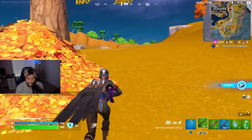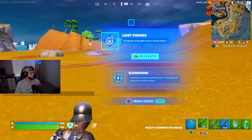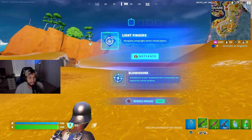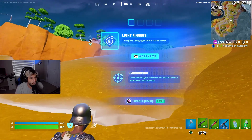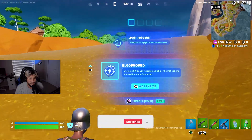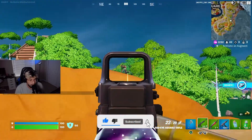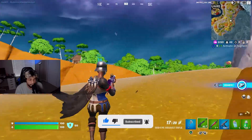There's something on my right that says ready — it says right on the D-pad. Light fingers: weapons using light ammo. Bloodhound: enemies hit by a marksman rifle or a bow shot. Bow shot!